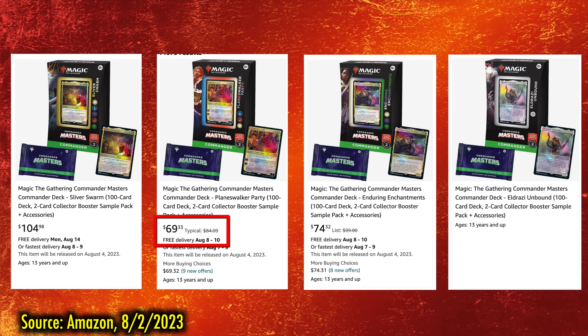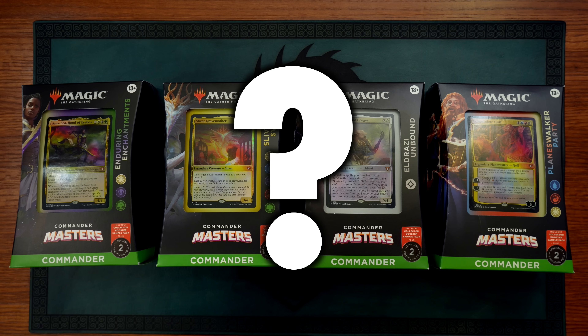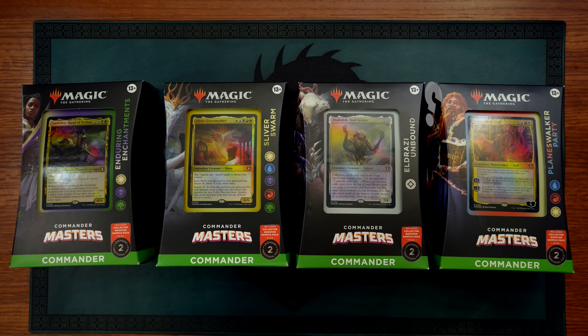Interestingly, over a couple of days of checking, Eldrazi Unbound had no price and was not available on Amazon, so I have no basis of reference on that deck there. So were these decks intended to be $60 decks where they just got marked up? Were they intended to be $80 decks, and a few of them are so disappointing that many retailers are selling them for less? I only know what prices places are charging for them, but even the lowest of these prices is nearly double, if not double, what regular Commander decks sell for.